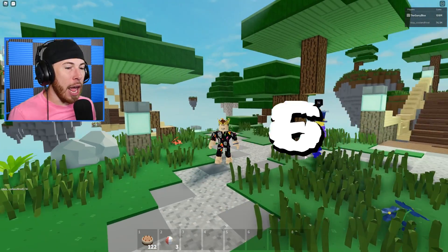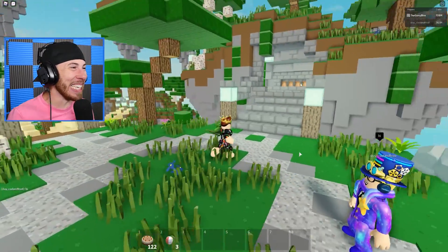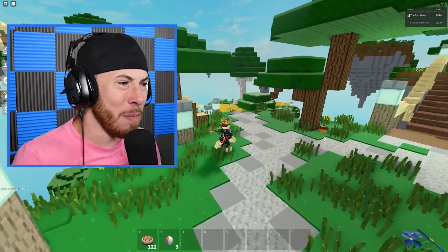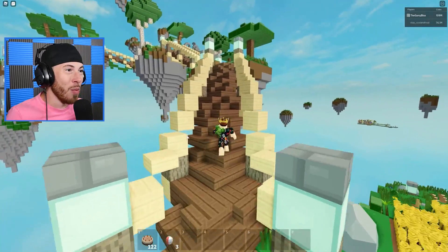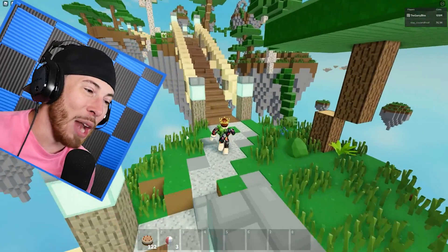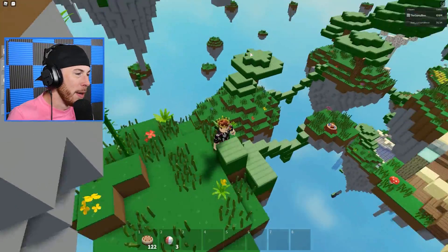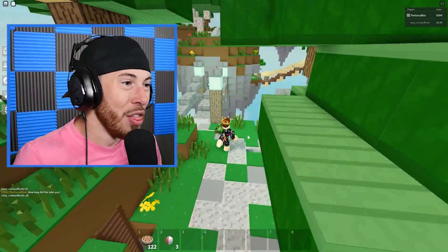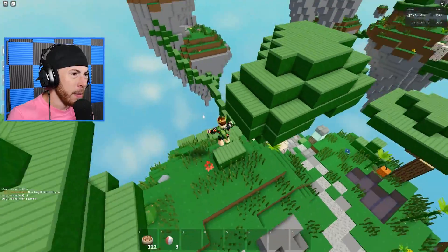The last build is by Stay Cold and Frost. It has a whole forest theme going on with underground areas for materials and smelters. It's sort of like islands on islands - there are multiple islands all around with different things to explore. There are bridges that interconnect all the islands. There's even a little mine shaft and a book area - this guy worked so hard. The builds in this video have been absolutely crazy today!